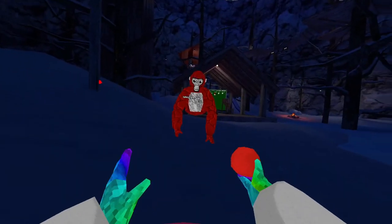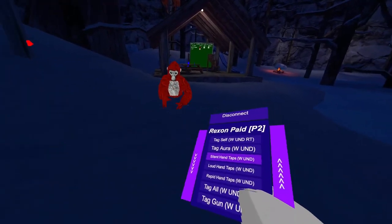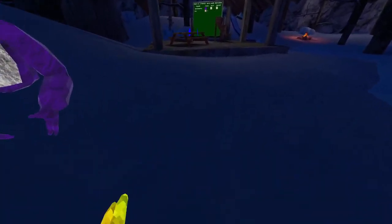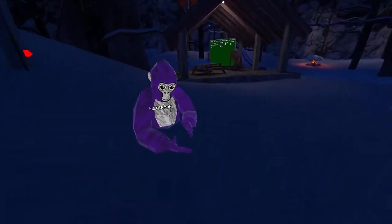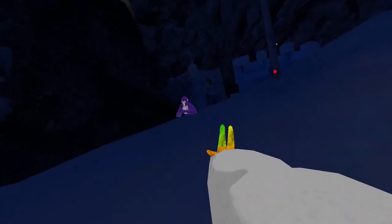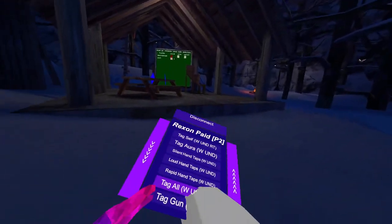Tag around — you need to hold your right trigger order to go tag around, like this. It's actually pretty cool — there's a red indicator at the bottom showing how far you can hit away people. Silent hand taps — this will use silent hand taps so you cannot hear any hand taps. Down hand taps — this will use slow hand taps so you can hear even louder. Rapid hand taps — this will use rapid hand taps. Tag on — this will tag everyone if you hold your right trigger; it will just go towards an untagged player.